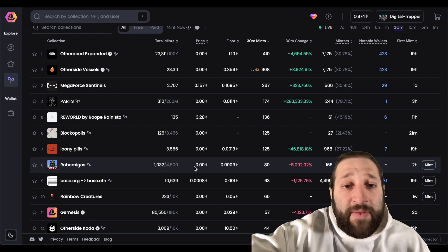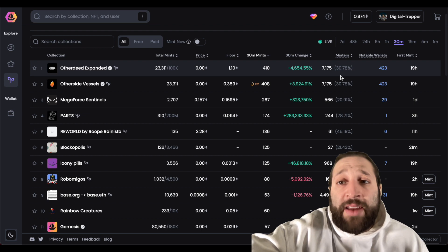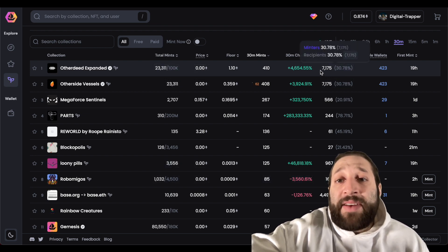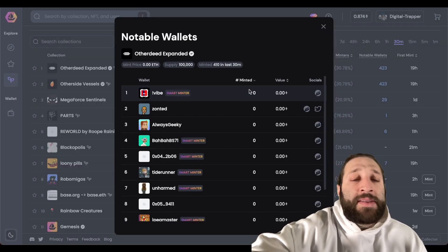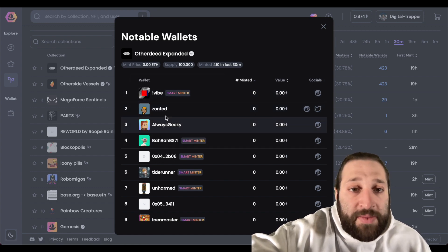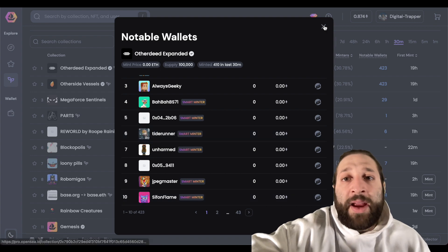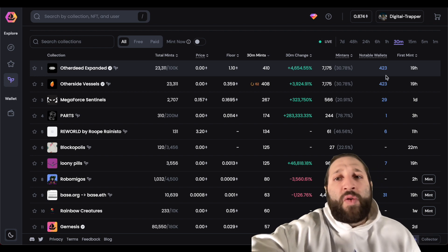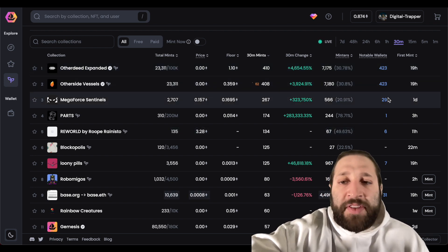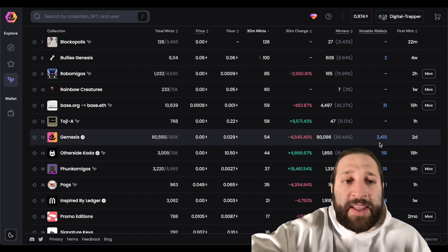Robo Migos has 1,000 out of 4,500 mints. On the right side you have a ton of information — 7,175 minters — and here's a cool feature: you can see notable wallets. These include smart minters and blue-chip wallet holders. A larger notable wallets number gives you more confidence in that NFT collection. For example, the OpenSea airdrop had 2,400 notable wallets.